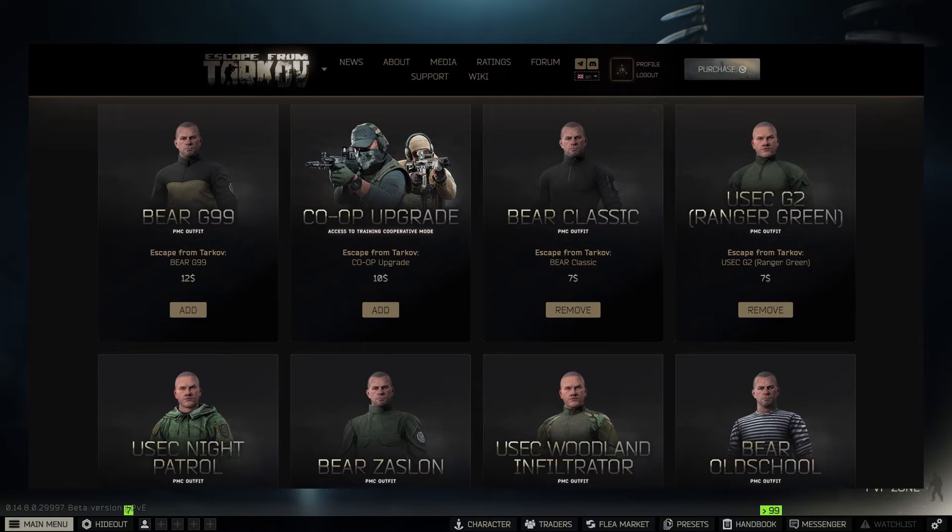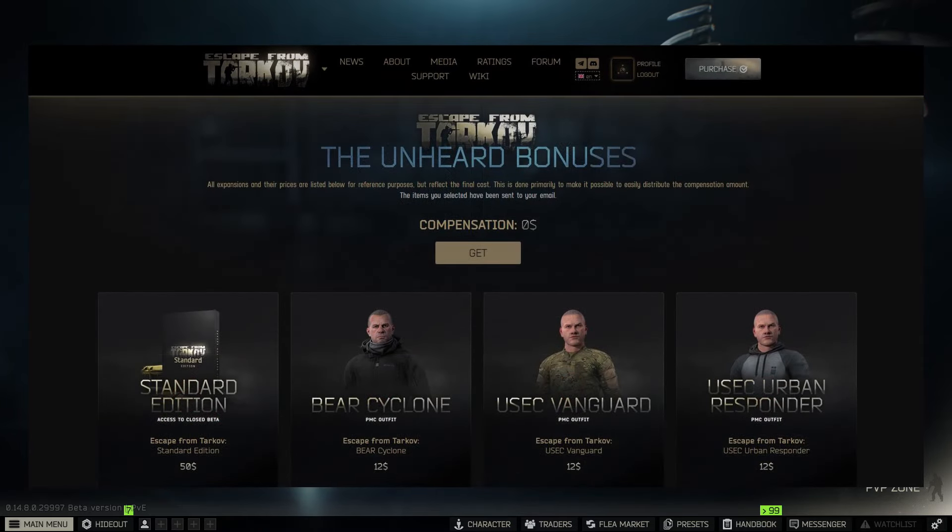Once you've selected everything, press the checkout button — it'll say something like 'Get Items' or 'Use Compensation.' After that, every item will be sent to your email as individual codes that you'll need to redeem.